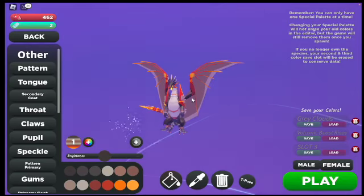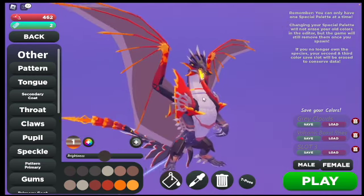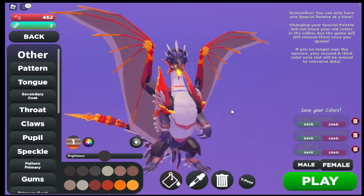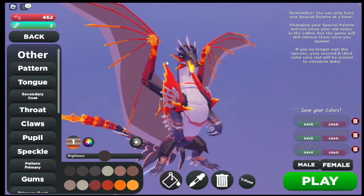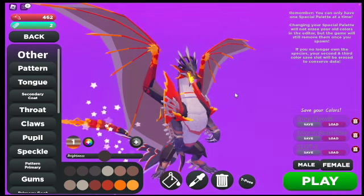Hello guys and welcome back to another video. In this video we'll be trying to survive as the parahexilion. This should be an interesting experience because the parahexilion takes about 65 to 75 minutes to grow. I'll discuss all the rules when I spawn in.